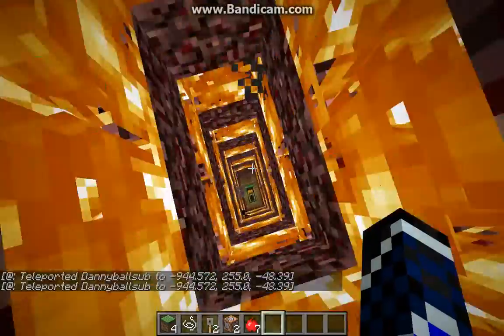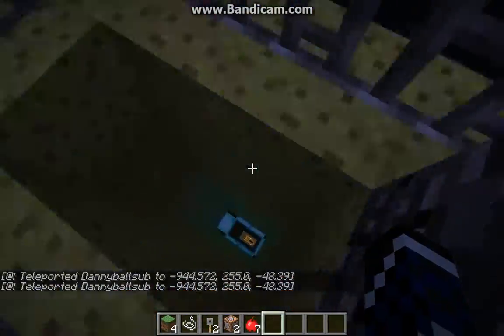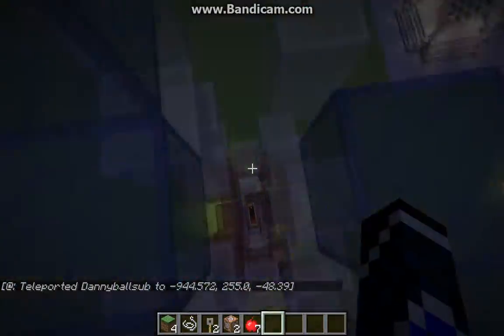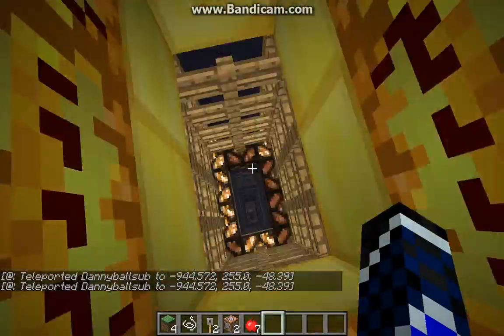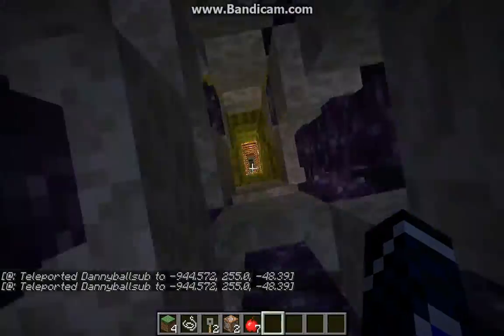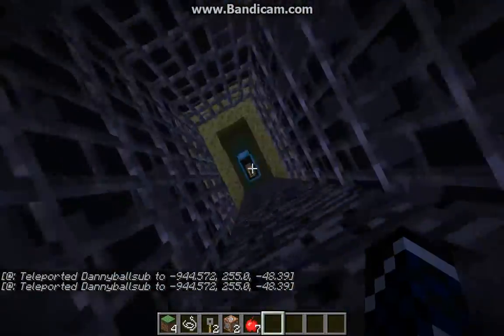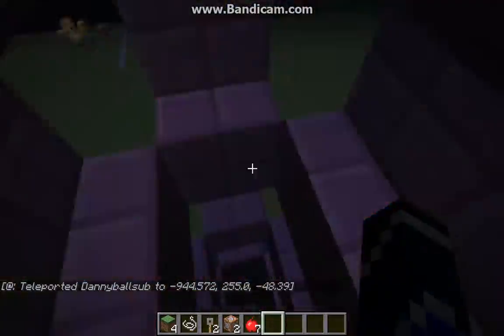One fun thing you can do is build this in Creative, then bring all your friends in Survival and mess with them — say that the command block does something awesome, like give them an apple. You can trick them into going into it, set it up as a trap, and then they will infinitely fall and it will be extremely annoying because they won't know how to get out.